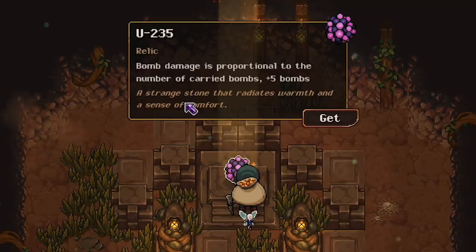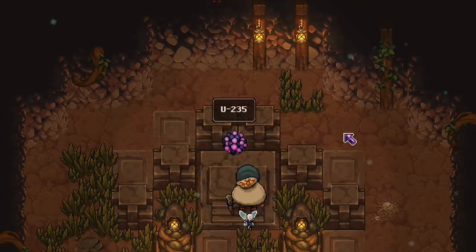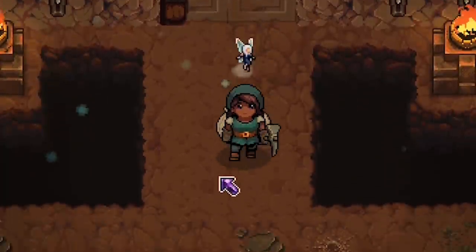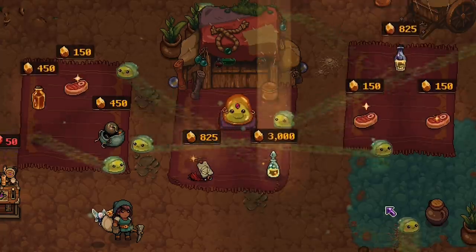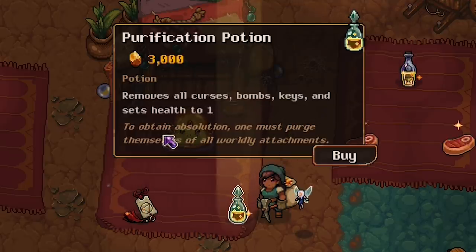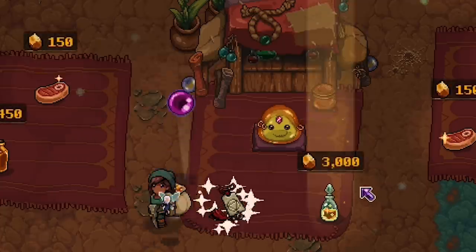We just found 235. Bomb damage is proportional to the number of carried bombs, plus that adds five bombs — so this might be a bomb damage run. I didn't specify what kind of damage it had to be. Our next relic, I barely want to pick up, so let's go to the shop and hope to find a way to change that. Well, we can change these things — this is pretty fun. Another potion to remove all curses, but also bombs, keys, and sets health to one, so it's not really going to work out for me that well.